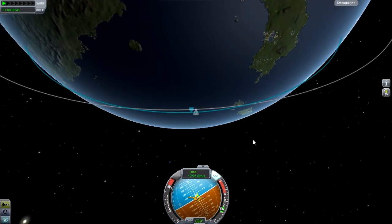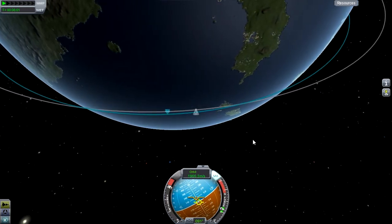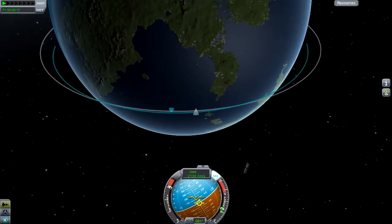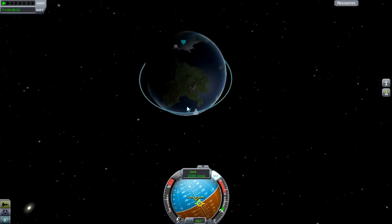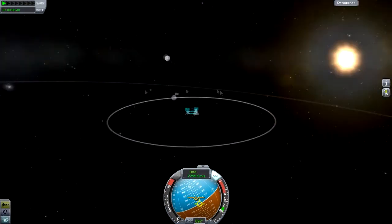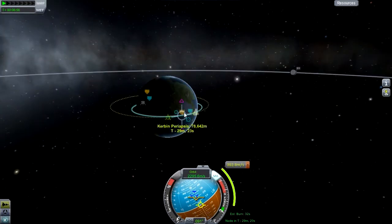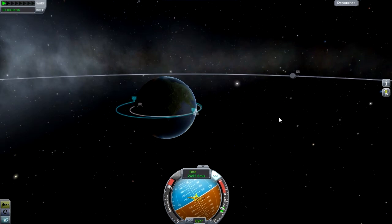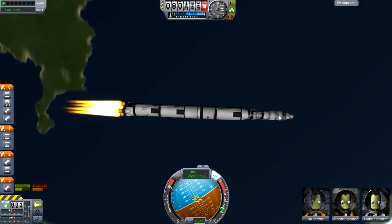The Soyuz actually splits off at the bottom first, then at the top, and the stages start spinning away — though I'm not 100% sure on that. Anyway, now we're burning at our apoapsis to try and circularize the orbit. I have to burn upwards a little because our thrust-to-weight ratio is a bit low — we're still carrying the whole cargo but only have one of those big engines. But it works out fine, and then we've got to go to Moho.